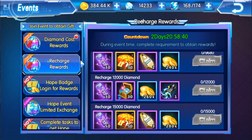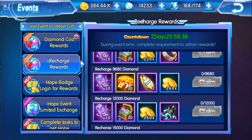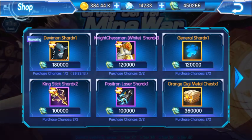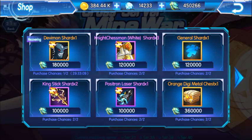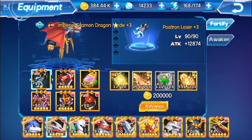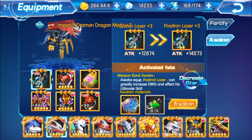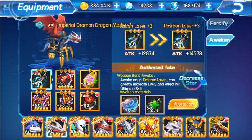That's an interesting boxing gloves item. Also, for XVmon's weapon — don't buy it. I'll show you a very easy way to get it for free. Go to cross server store and you have positron laser here. I've already purchased this once. Let me go to my XVmon — he's already awakened to positron laser, and you can see the star on the top right; it already has one awakened star.